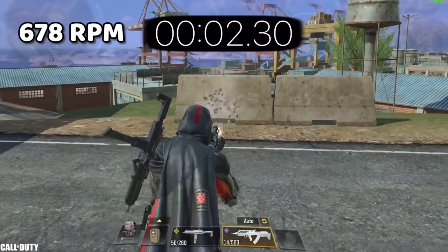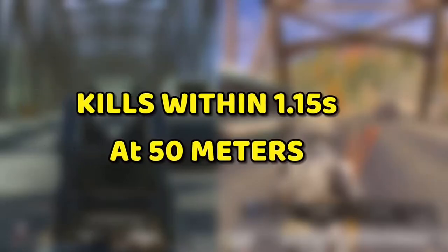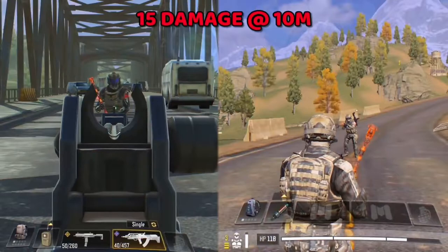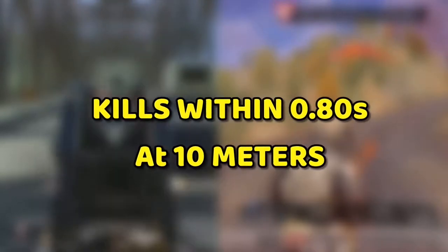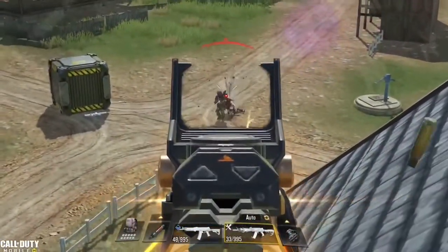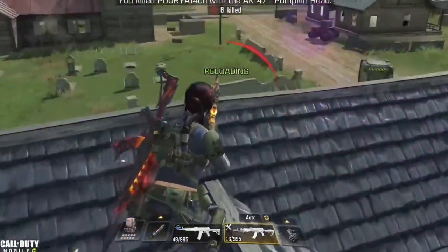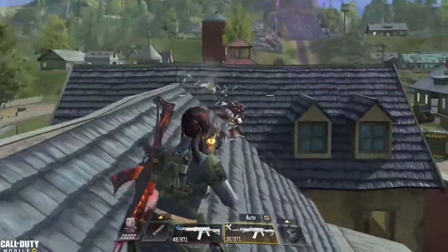In number 10 we have the BK57, with a fire rate of 678 rounds per minute and 11 damage. This gun can kill an enemy at 50 meters range within this time, and at 10 meters range it deals a total of 15 damage killing enemies within this time. This killing time combined with good accuracy at both close and mid range makes it a good option but not the best. Also keep in mind that this gun starts with low recoil but it will start increasing as you keep shooting.